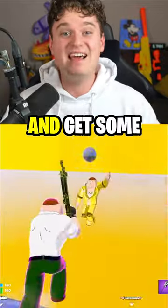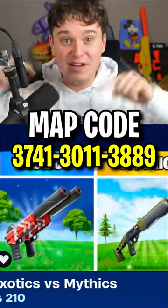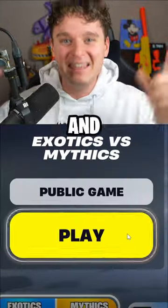Here's how to get inside of the secret vault and get some crazy loot. First, look for this map code right here, give it a heart, and hit play.